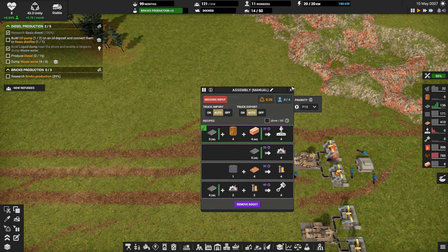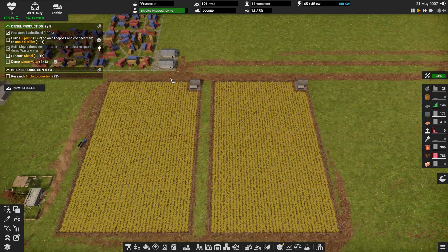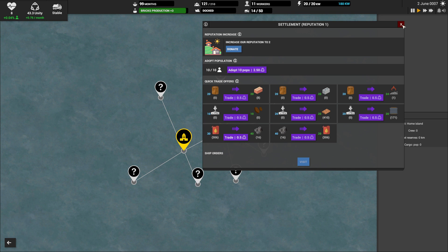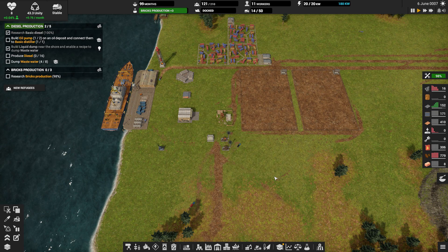Bricks are the holdup. Can we trade for bricks? We can — cost is 5 unity. We don't have enough products to trade — we do not have 20 wood. We have wood in storage though. Let's come over here. Don't have enough products to trade. Wood for bricks. We do not have enough wood. Do we need another tree harvester?